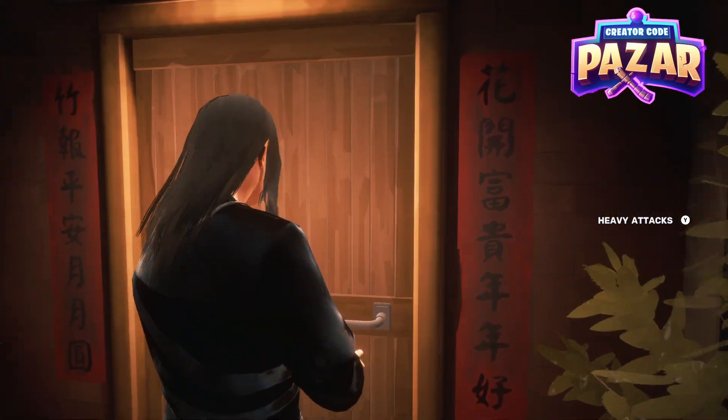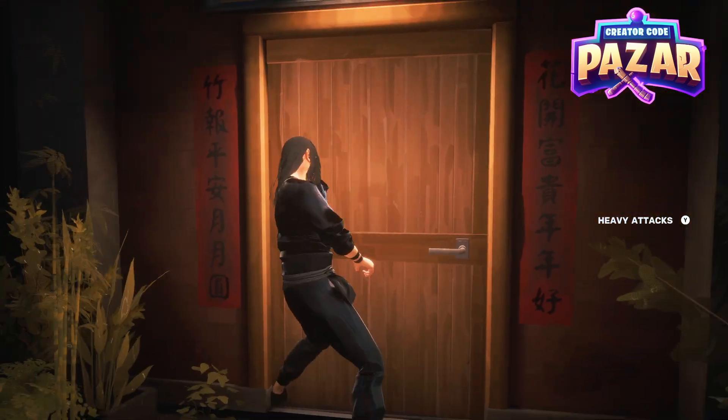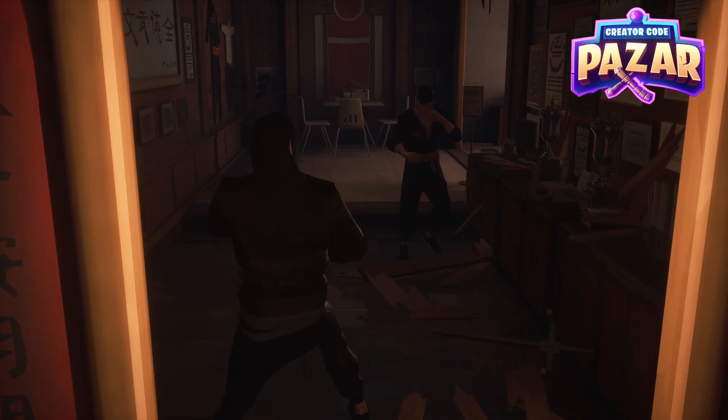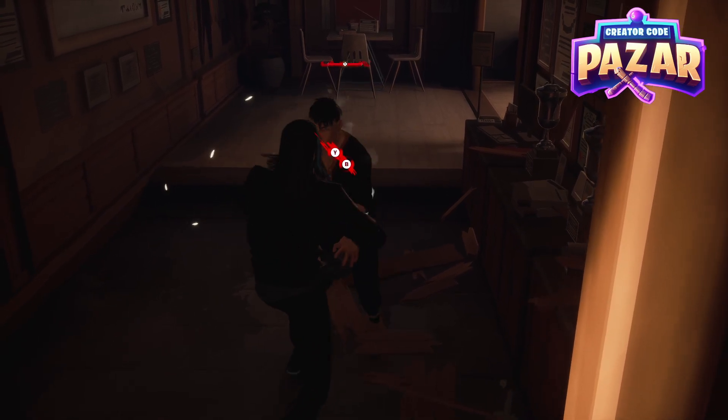So you probably go on to this door and hit A on it and the door doesn't open. What you actually want to do is hit Y and that will break down the first door. Then you'll have to beat up this guy, which is pretty easy to do.